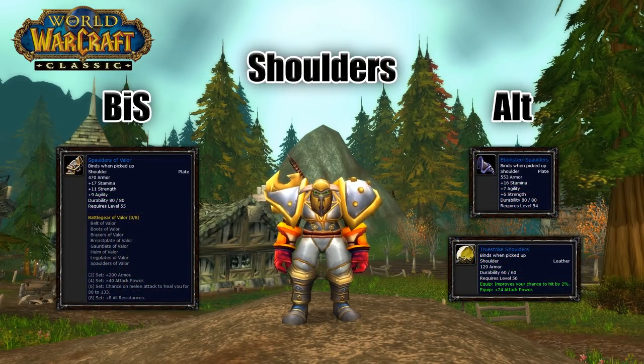As far as shoulders go, Spalders of Valor are going to be your best bet as they have the best stats for plate shoulders, and those are going to come from Warchief Rend Blackhand in Upper Blackrock Spire. Ebonsteel Spalders are also a good option, and True Strike Shoulders are obviously great too, but I wouldn't use too many pieces of leather in PvP — I suggest limiting it to 2, maybe 3 — just got to be careful when you're sacrificing armor.